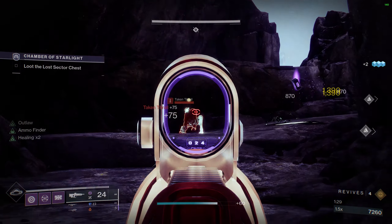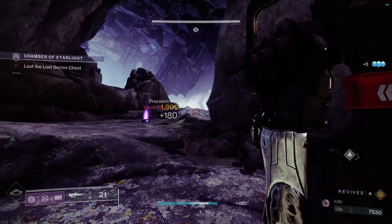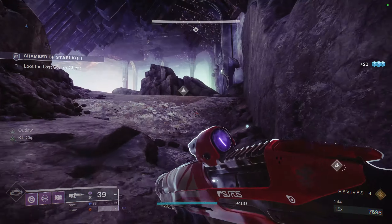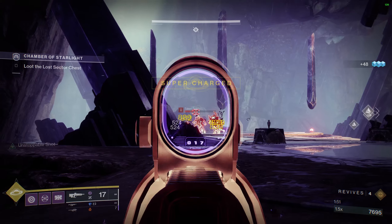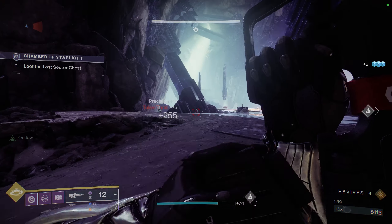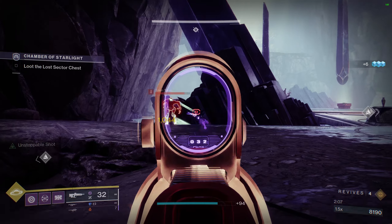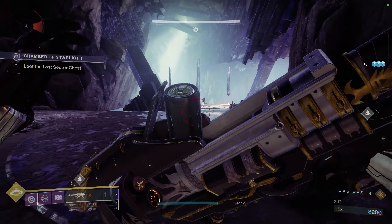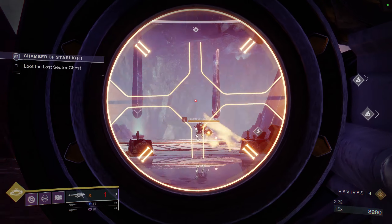Ascendancy is a solid option especially if you don't have Gjallarhorn — it won't do quite as well but it will do the job. It might struggle a bit against the Overload Champion at the end. The Overload SMG and Auto Rifle mods are currently a little bugged and don't quite work right; they don't have the range to reliably stun Overloads. Right now I'm clearing the room and staying near the entrance behind this rock, since there are other enemies on the other side. We have a Solar Shield Knight — I go ahead and rocket it.